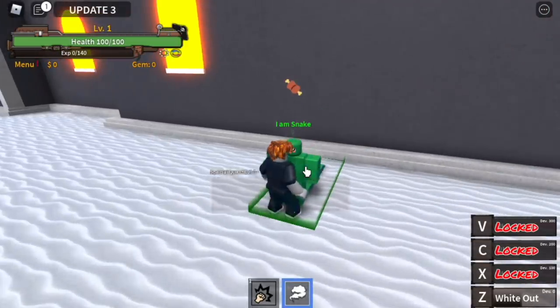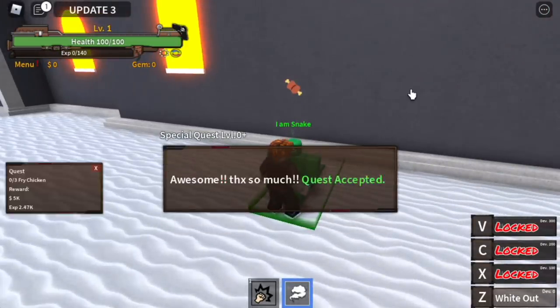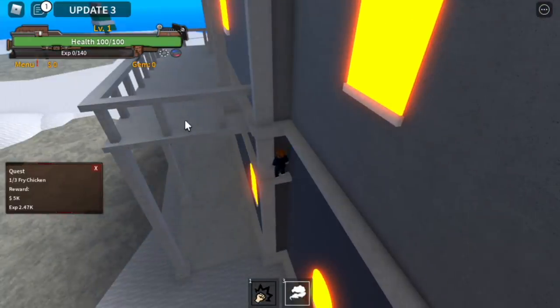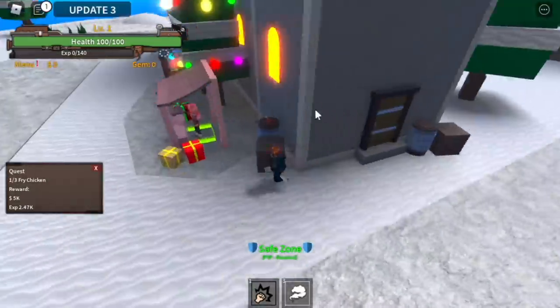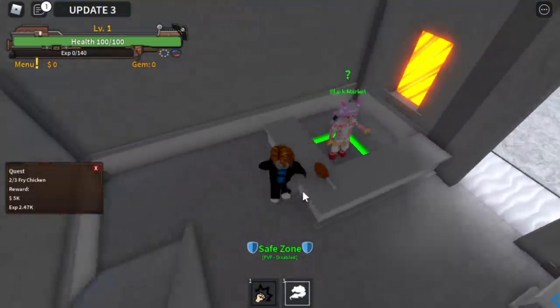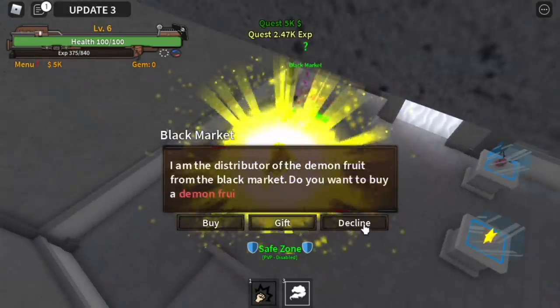We're gonna use that later because we're gonna do this quest, the Snake Man quest. So in this quest, we need to find three chickens that are located here on this terrace. Next one on the gacha where you roll some fruits. And the last one is located in the black market. After you get three of those.